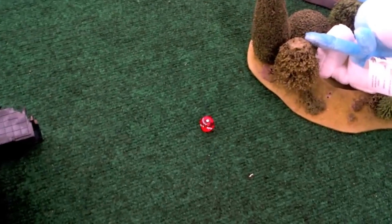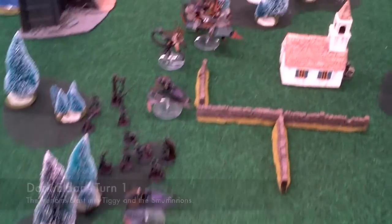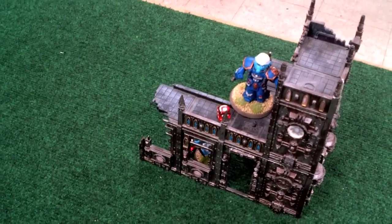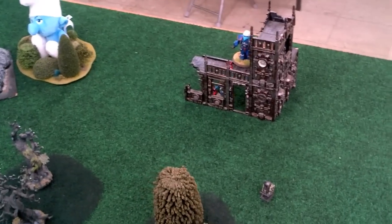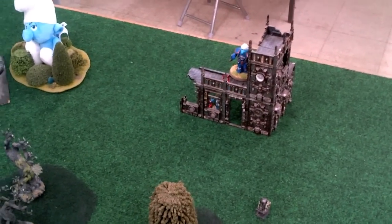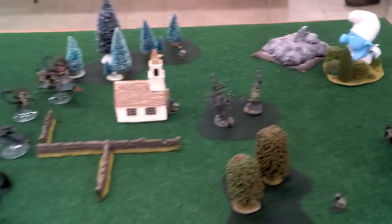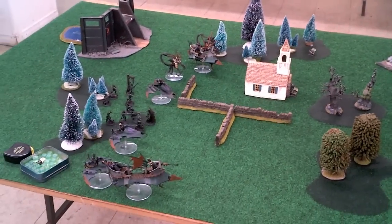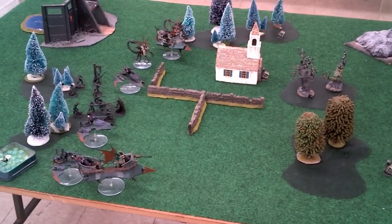The Smurfs do not steal initiative. Dark Eldar Turn 1: the entire army moved up and blasted into the Centurions and Tigris, putting one wound on Tigris and leaving one Centurion left with one wound remaining, because a lot of Venom firepower will do that to a unit. This will be a game — I'm not going to just wipe that unit out if at all possible, so that we can actually play this out. We'll be back right after Ultramarines Turn 1.